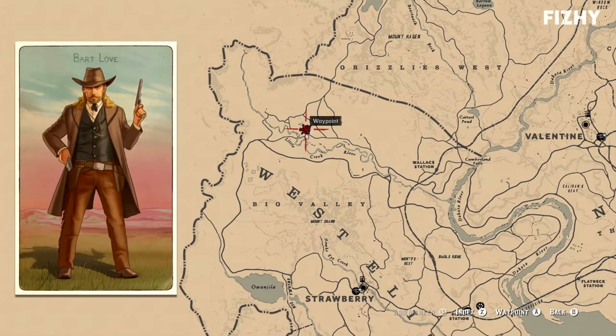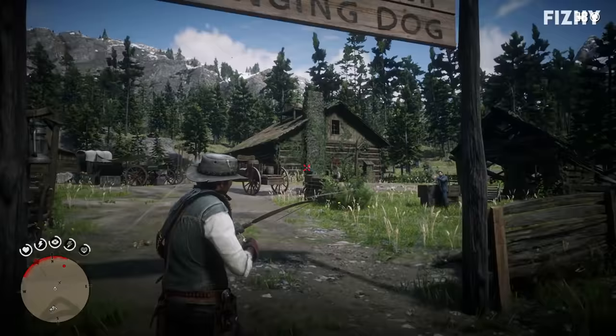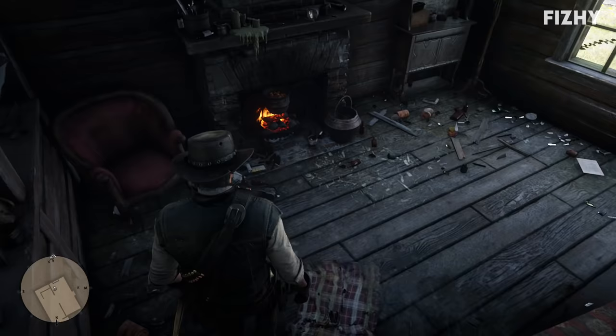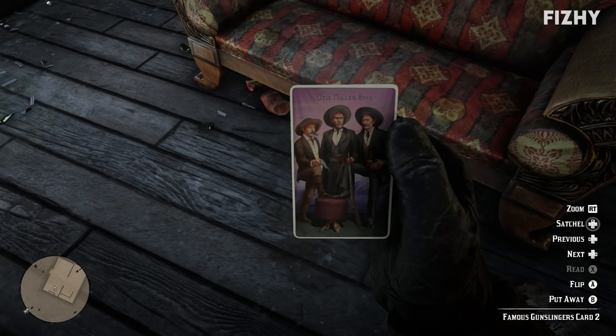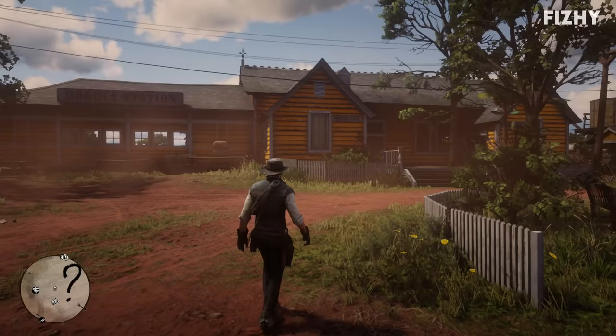Finally, for Bart Love, we need to head to Hanging Dog Ranch, located along the Little Creek River, west of Wallace Station in Big Valley, West Elizabeth. This place is unfortunately crammed with outlaws, so you've got to shoot your way through to the main building, where next to the couch you should find this cigarette card. All we know is that Bart Love was a renowned gunslinger of the Old West, with no other details of his past known. With that, we should now have all of the famous gunslinger cigarette cards, which we can send to Phineas T. Ramsbottom by heading to the nearest post office.